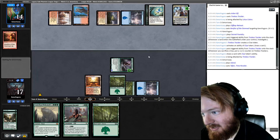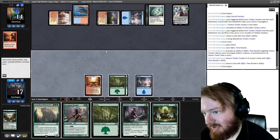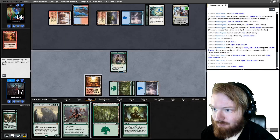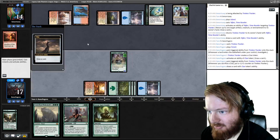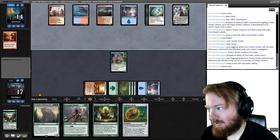Three-mana opponent plays a Teferi Time Raveler, bounces Tracker. We untap and draw Green Sun Zenith. We can either play Tracker, play land, crack Clue, or play Hermit. I think Tracker is the better play. Get a Clue, crack the Clue, power up Tracker, draw a card — it's a Coalition Relic. Pass the turn.